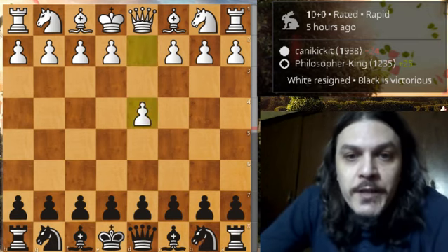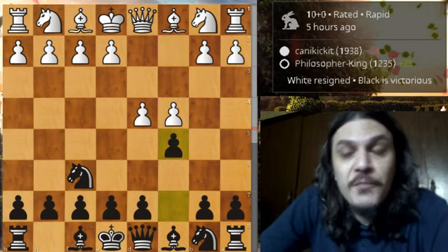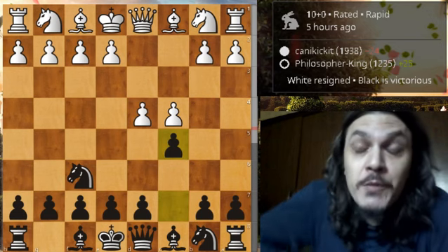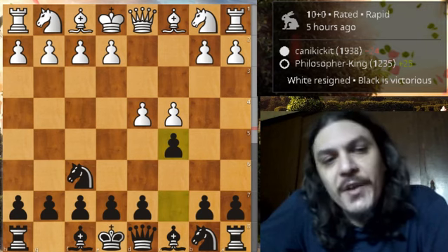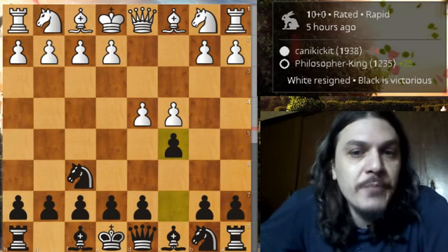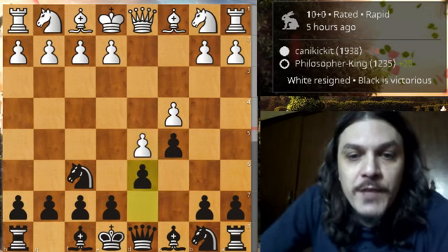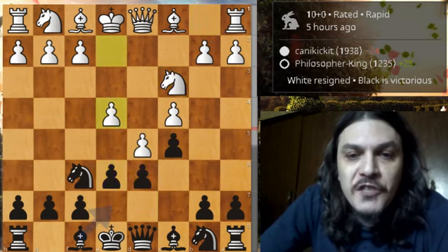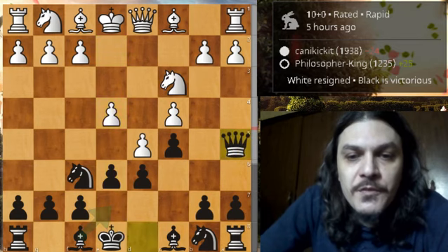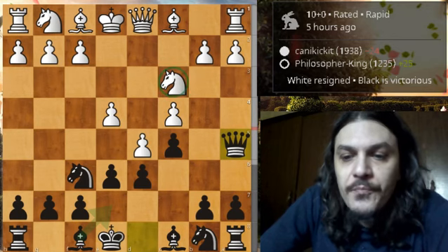This actually fits the criteria of this channel perfectly, so let's check out the game. Philosopher King is playing with black and his opponent with white. White opens with d4, we have Nf6, then c4 and c5 — the Benoni defense. I really like the Benoni defense, I play it myself against d4, and to see a 1200-rated player playing the Benoni is really interesting.